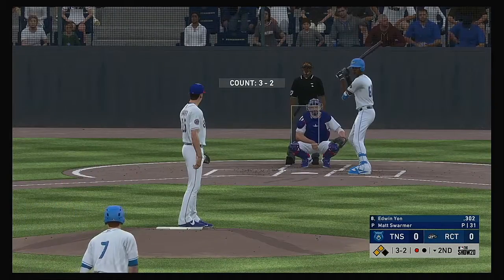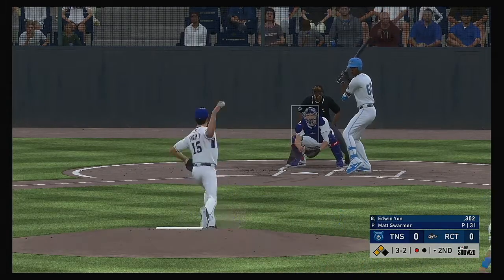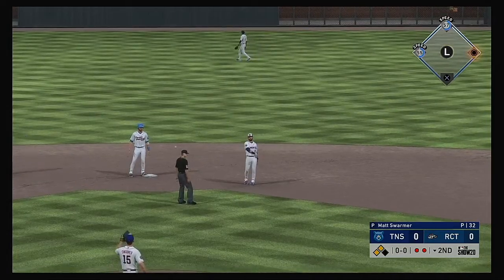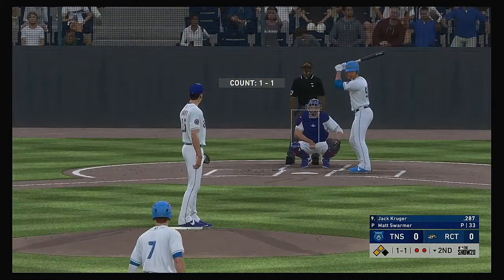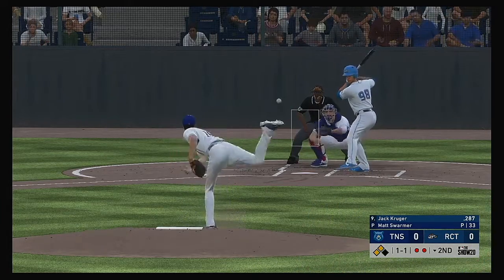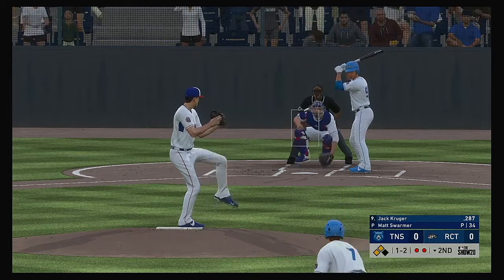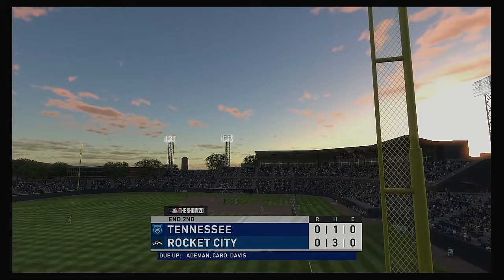Coming to the plate: Edwin Young, who drove in one of their two runs last night. Here's the 3-2 — liner towards second, but right to the second baseman, and that's the second out. Standing in now with runners in scoring position: Jack Kruger, who could give his guys an early lead. The 1-1 — he fouls this one off — struck him out, so they work out of the jam as he strands two men in scoring position.